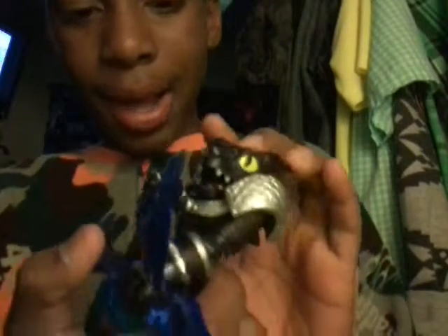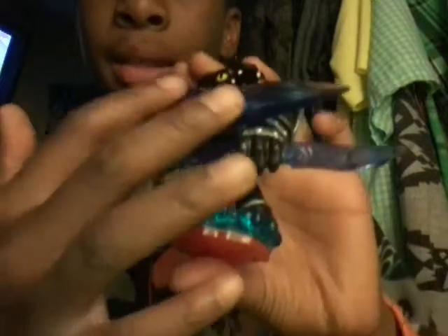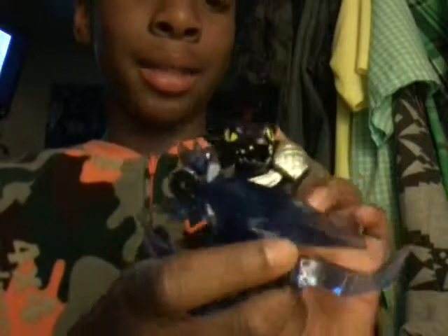Snapshot is a variant and he's like an alligator or a crocodile. His weapon is a Traptanium bow and arrow. This is the Traptanium bow and this is the arrow. I like his skin and armor.